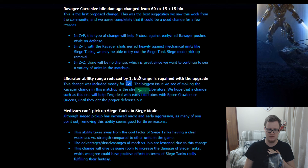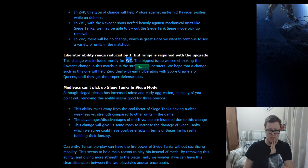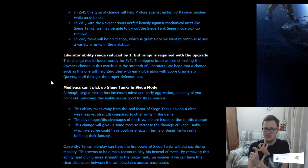ZvT is the most important part here, because if they nerf corrosive bile they have to compensate Zerg just a little bit so they're not under too much stress versus liberators. Medevacs can pick up siege tanks in siege mode — I think this is one of the biggest and most important changes in this potential incoming patch. Currently the Terran meta very heavily relies on these siege tank pickups: it gives you very quick engages and quick disengages, saving your siege tanks. Imagine corrosive bile about to land on your siege tank, or zerglings, ravagers, roaches, and hydras closing in — and you can no longer pick it up.